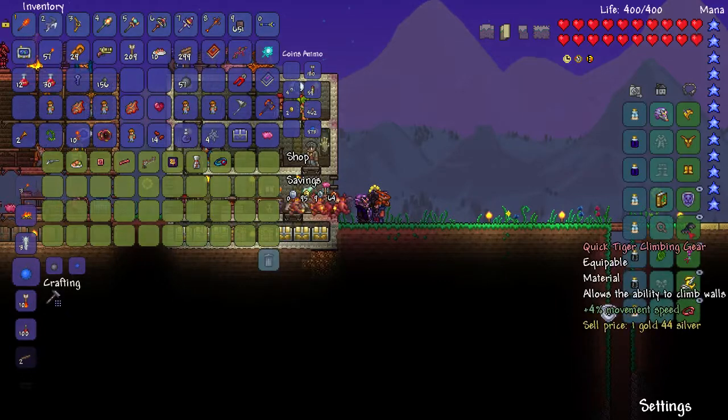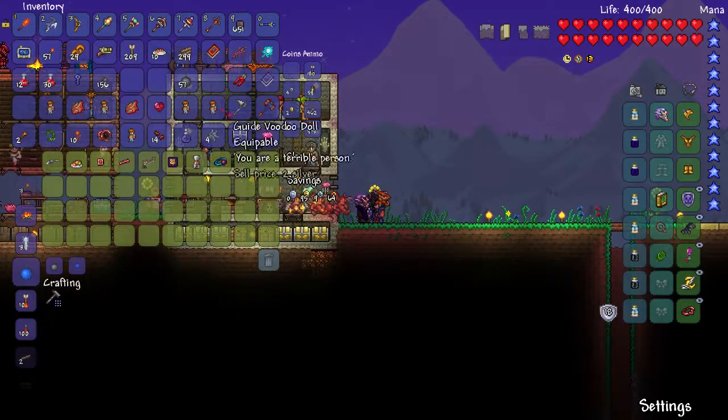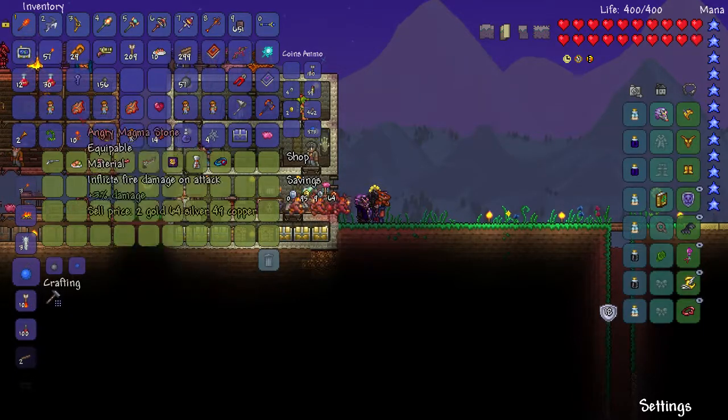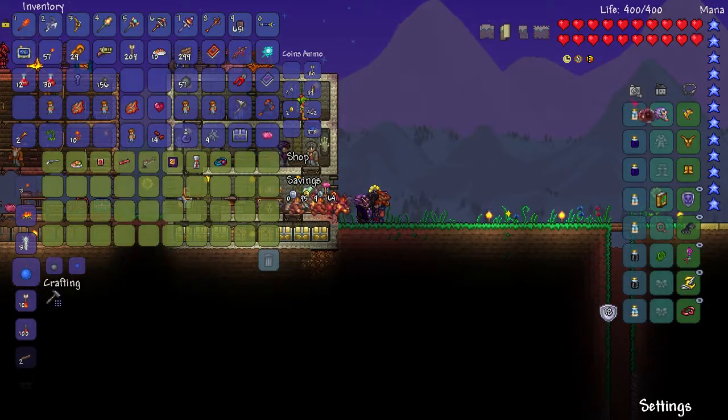I got a Cascade, speaking of melee. Cascade already has this buff, and this is the best Cascade reforge you could get. I think this is such a mess of a hotbar, but this is what my hotbar looks like for right now. I always like to keep my pickaxe on two, and I'm going to make the Cascade my one, because I like having melee weapons on one. This is a really good reforge on it.